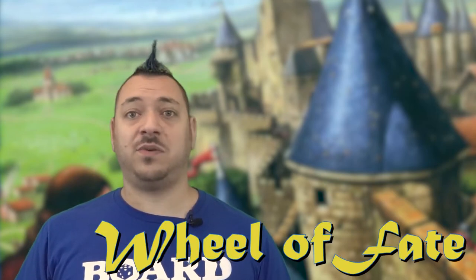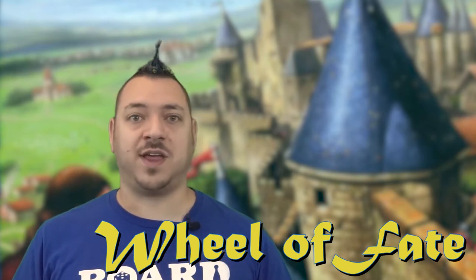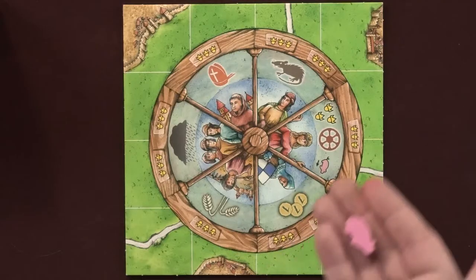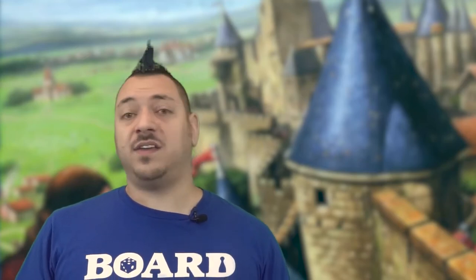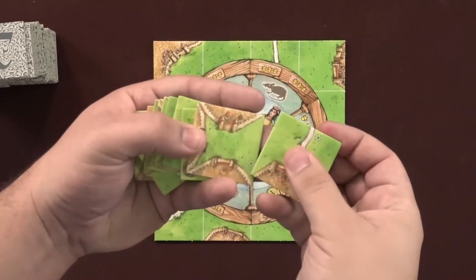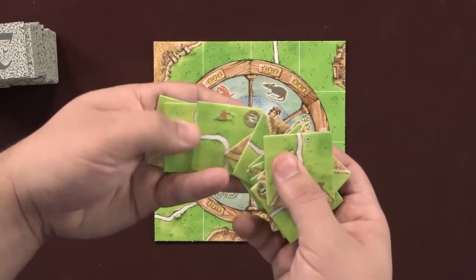The last expansion covered in this video is the Wheel of Fate, which adds about 20 minutes to your game time. Set up the Wheel of Fate on the table with the pink pig token on the outside edge of the segment labeled Fortuna. The Wheel of Fate is the starting point of the map, so you cannot combine it with the river expansion. Remove the base game's starting tile since it's marked with the dark background. All features on the Wheel of Fate tile can be linked to other map tiles, and there are new landscape tiles to shuffle in with the rest.